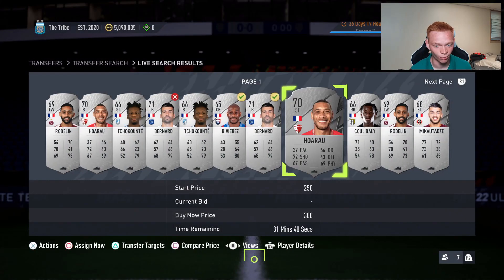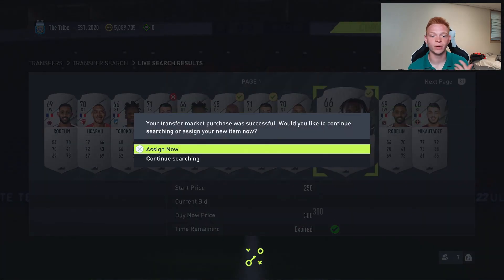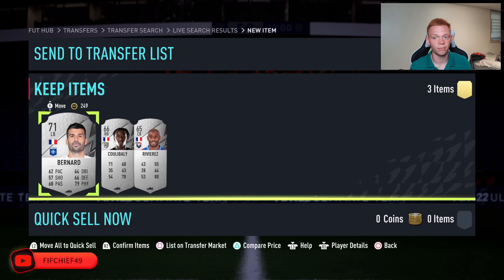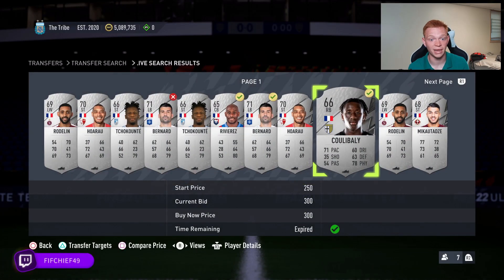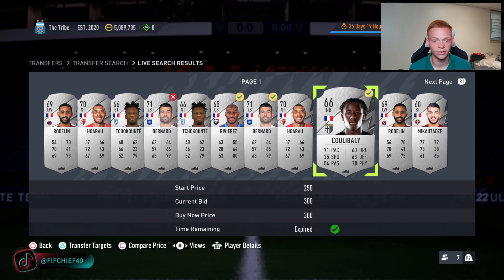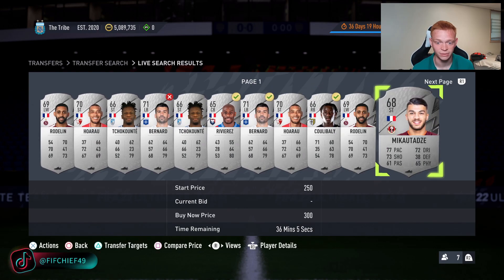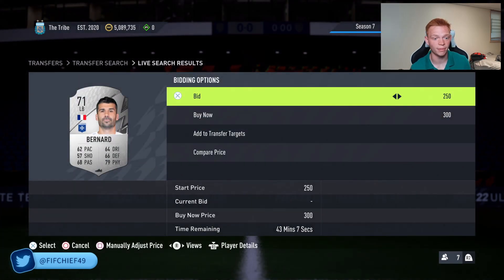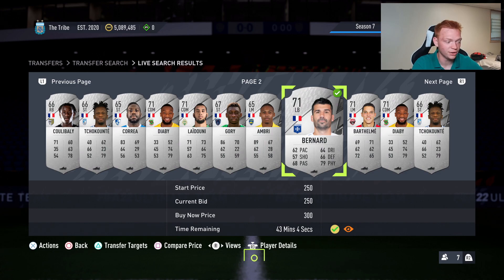So why would these cards go up? Whenever we get promos, there are always certain SBCs that come out rated around 72 to 74, requiring something like 85 chemistry and 10 rare cards. What happens is these silver rare cards are really useful for those SBCs, especially for major nations like France, so they shoot up in price. Let me show you that on Futbin.